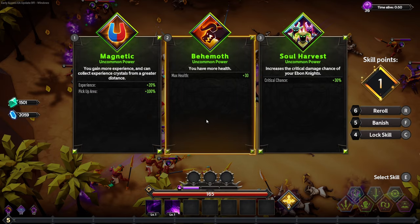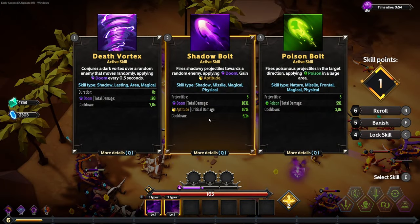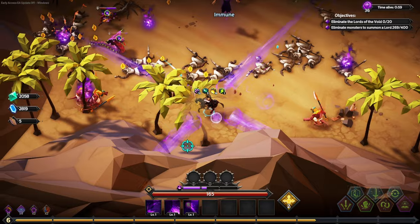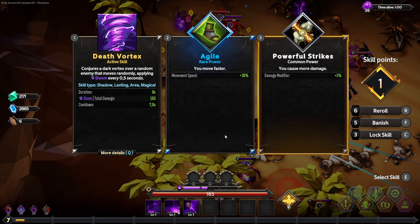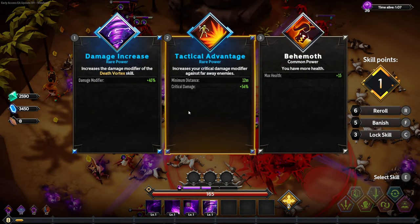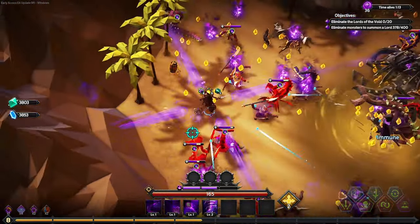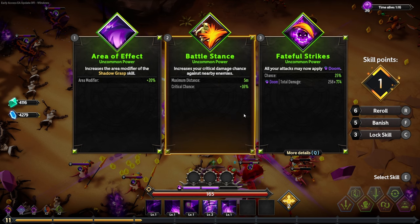We're not going to worry about the ebon arts, so we'll grab magnetic just to get that little bit of extra XP. We're going to lock this because we're going to take shadow vault and death vortex. We do gain aptitude now as well — aptitude increases the critical damage modifier by 16 for six seconds, so we actually get quite a lot of crit damage now. We'll see what we can get going from there; maybe synergetic will come in handy.